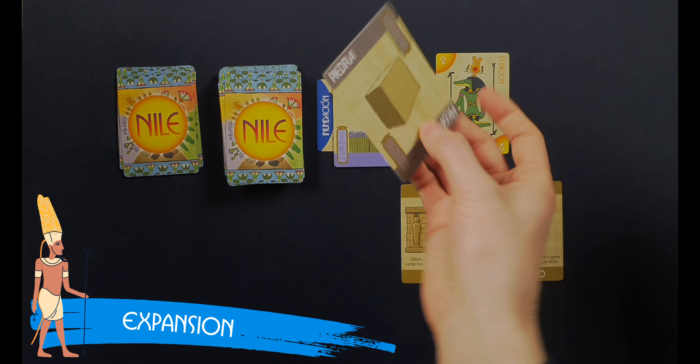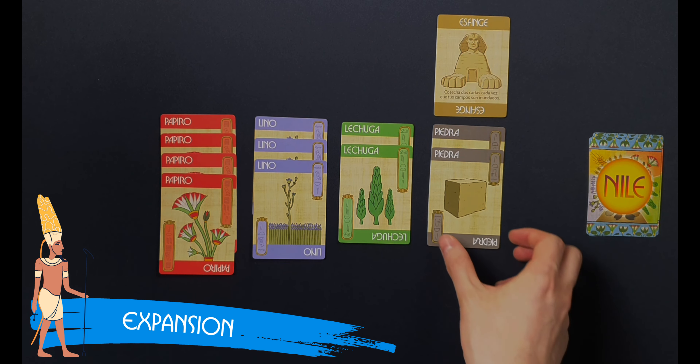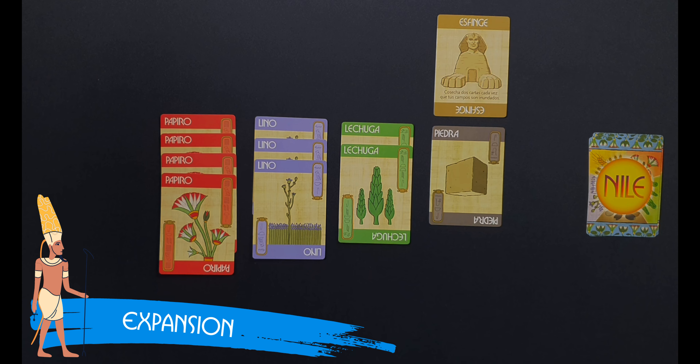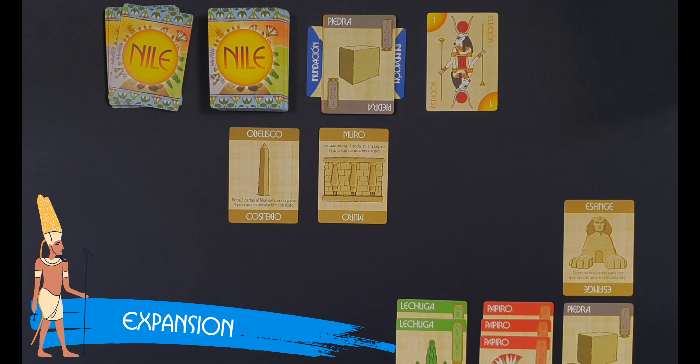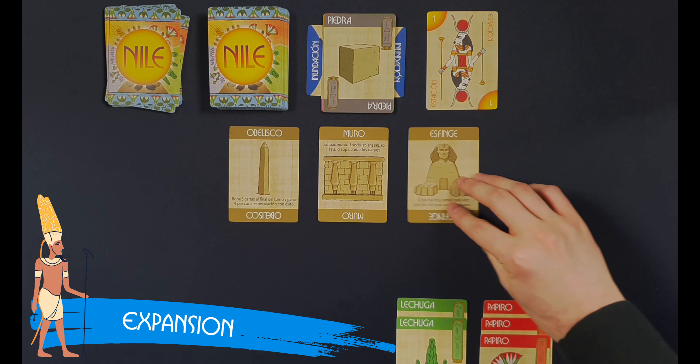If during the flooding phase a stone card is flipped, all monuments must discard one stone card. The discarded stone cards will not go to the storage pile since the stones are not scoreable at the end of the game. They will be shuffled along with the other discarded cards when a new draw deck is needed. If a player controlling a monument built with only one stone card is forced to discard that card, they lose control of that monument and must return it to the center of the play area.